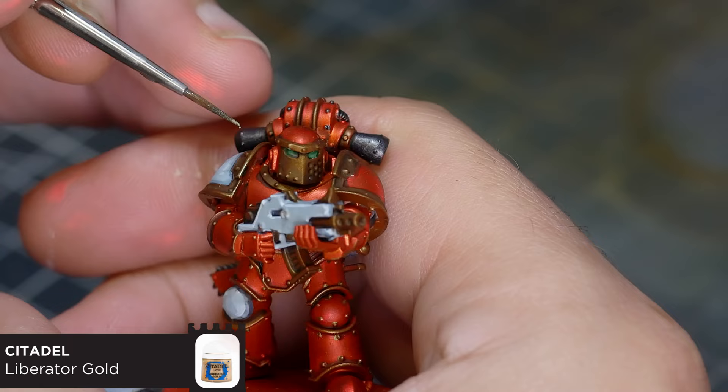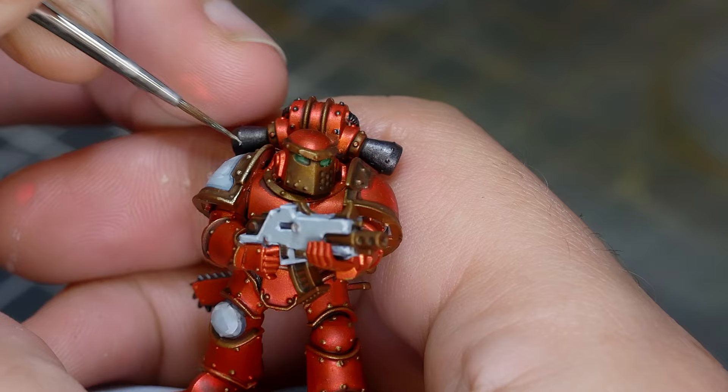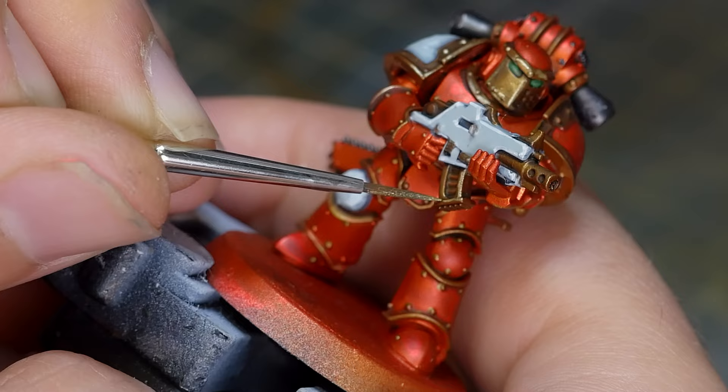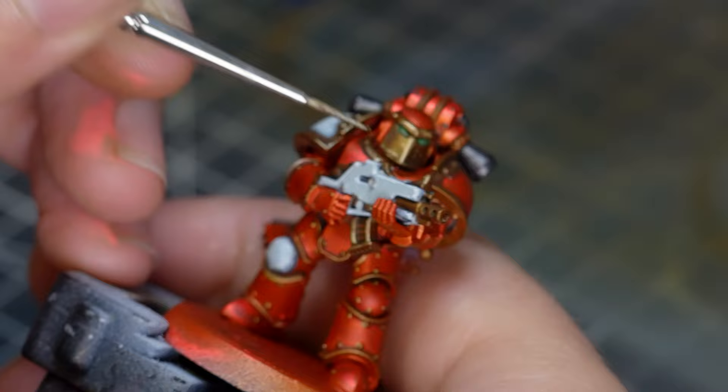To highlight the gold I'm going to be using Liberator Gold from Citadel. This is probably one of my favorite gold highlighting colors because of the high pigment count and how smooth it is to apply. The other bright golds in my inventory seem to be either too bright or too dark - this is just a nice happy medium. I'm doing simple highlights along the edges of the shoulder pads, that ridge on the face plate, all the little rivets, and any hard edges on the bolter such as the magazine and the barrel.